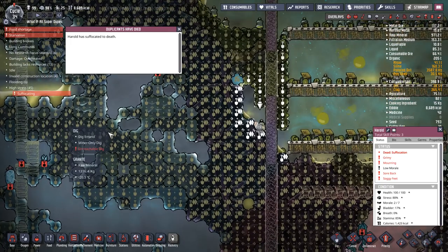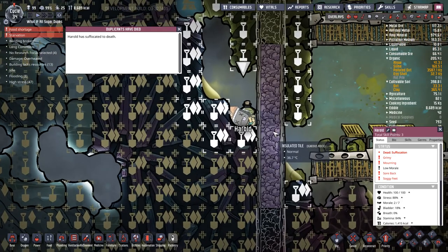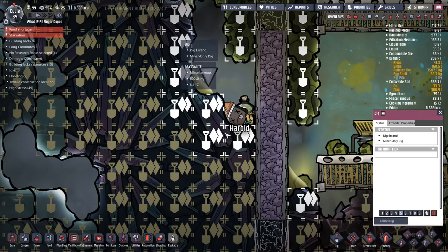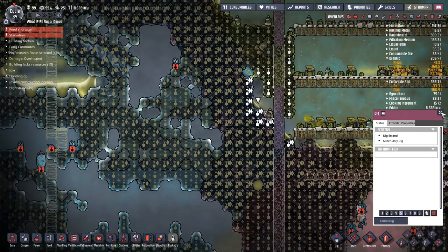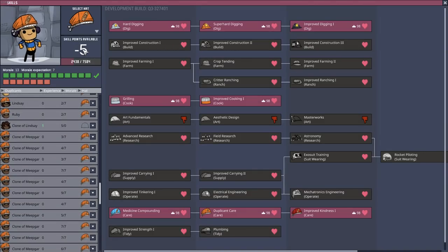Harold - oh, you were entombed. Sorry buddy. Found yourself on the wrong side of the wall. These dupes - I thought I gave them all the ability to dig. Oh no. Please don't. Skill points available: minus five. Yeah, that seems legit.